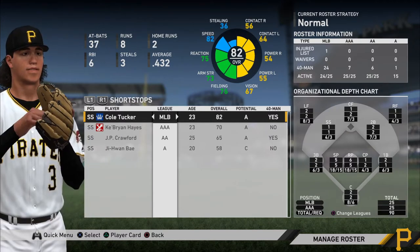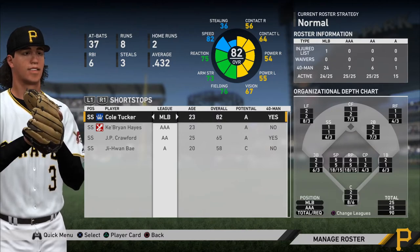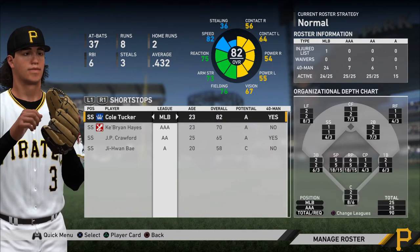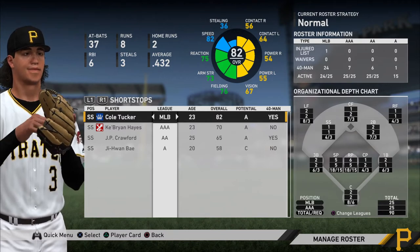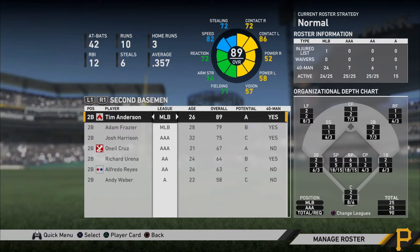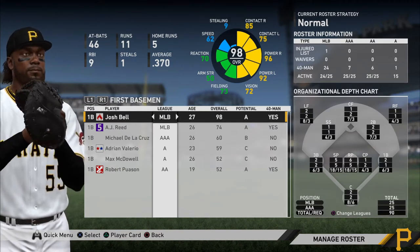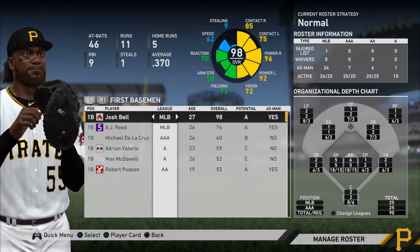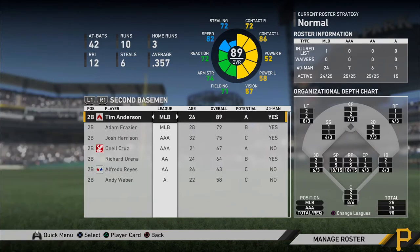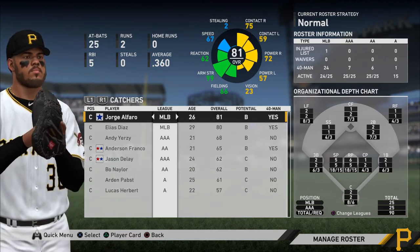If you want somebody that's going to have enough power to hit home runs from time to time, you want them above 50 power on those sides. If you want somebody that is going to be consistently a home run hitter, you want above 75 — that's going to get you into the ballpark of hitting home runs pretty often. And then if you want somebody that is always hitting home runs like Josh Bell, you're looking for the upper 80s to 90s to generate that power. Most of my team is constructed to have the amount of power I'm looking for.